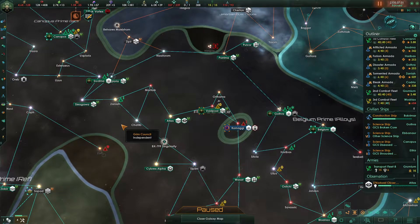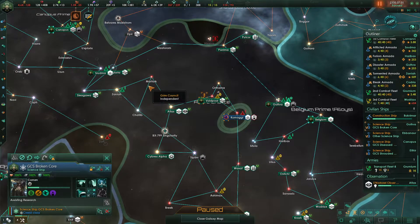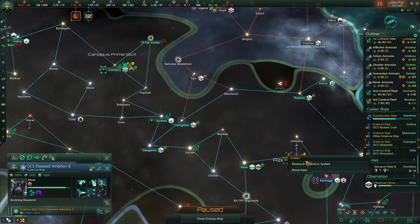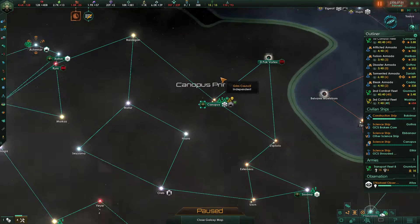Where's our nearest science ship? This isn't super near. Let's just go ahead and go over there and research it, and then once we're done there we're just going to immediately come back and assist research.